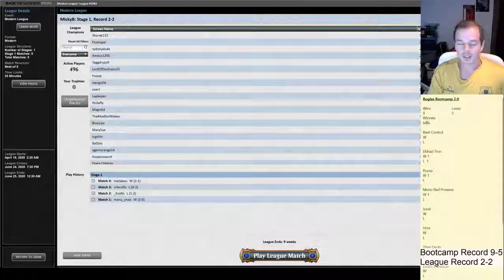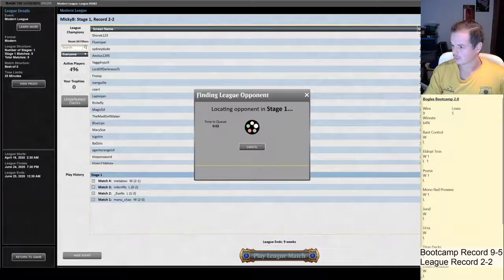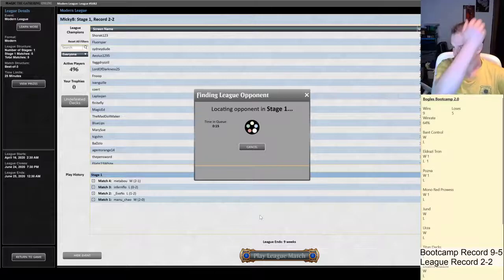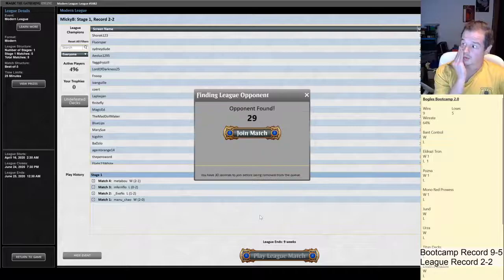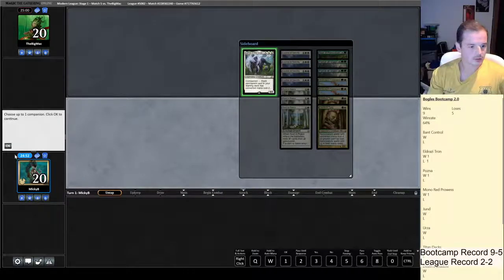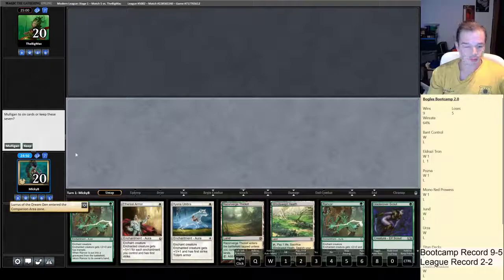So we're at 64.2%. We've pulled this league back to 2-2. Hopefully we can make it 3-2 in this last match. I'm thinking I need to address my sideboard and get Grafdigger's Cage in there ASAP with what I've seen this league. We'll go with the Big Mac. We're on the play, our opponent does not have a Companion. We'll keep our hand.